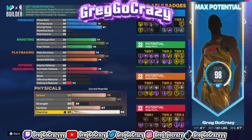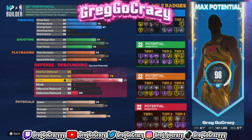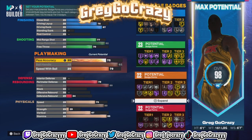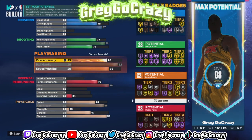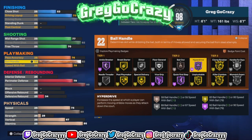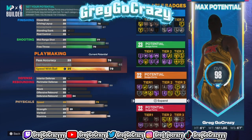For the physicals, I chose 75 speed because speed doesn't really matter in this game, but once you get the gem right badge that goes from 75 to 79. I did max out the acceleration — whatever the rating is, you get plus 4 on that. You do get silver handles for days, but most builds get silver handles for days unless you go heavy on playmaking.